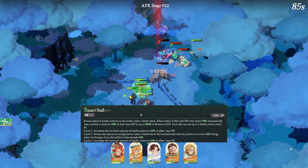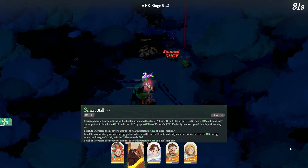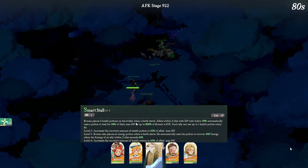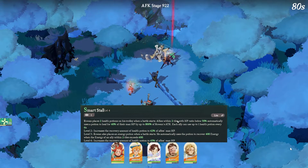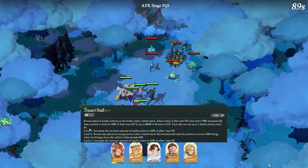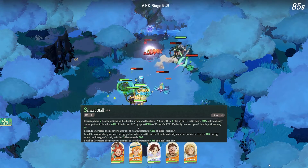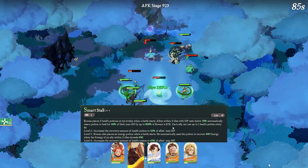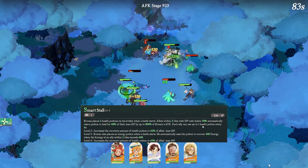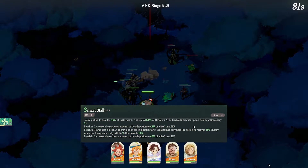The Smart Stall skill is going to be the healing factor. Rowan plays two energy potions on his trollery when the battle starts. Allies within two towers with HP ratio below 50% use the potion to heal 40% of their max HP, up to 800 of Rowan's attack. Each ally can use up to one heal potion every six seconds.